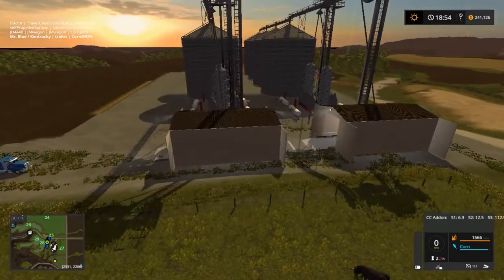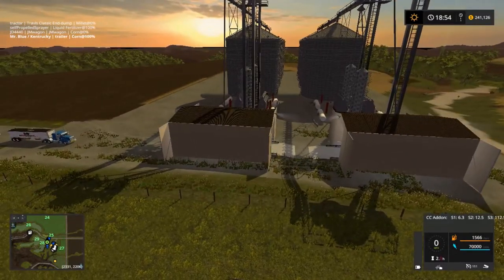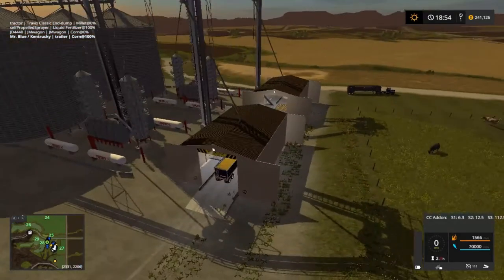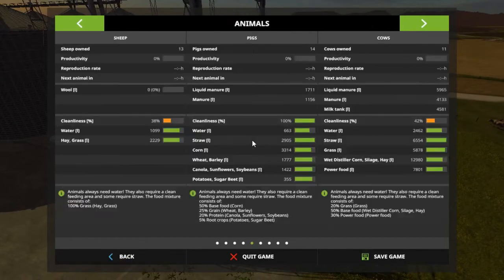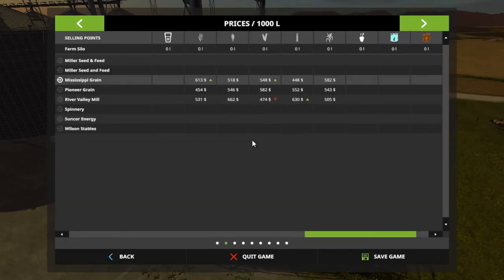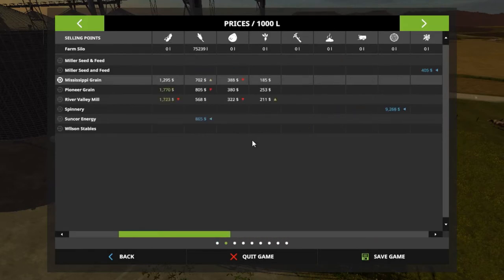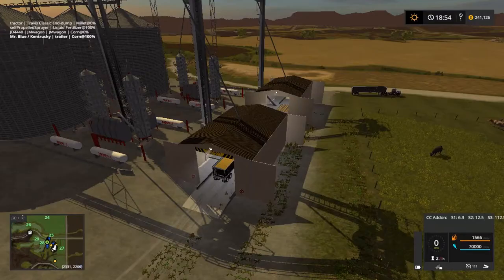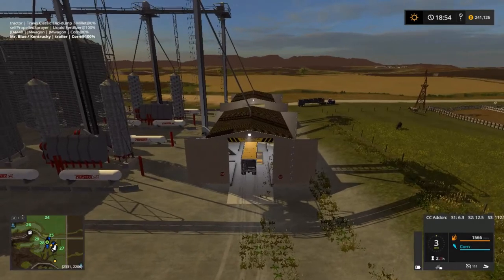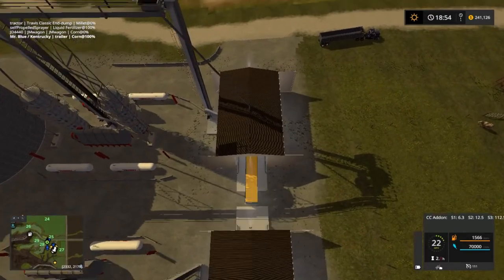What I did was go into Giants Editor, flattened all this ground here, and put these in. This is 70,000. Corn, corn, corn, corn — there's corn. 75,000 liters left, so it's almost filling up the truck. That's what we're going to do — get out of the truck right there.